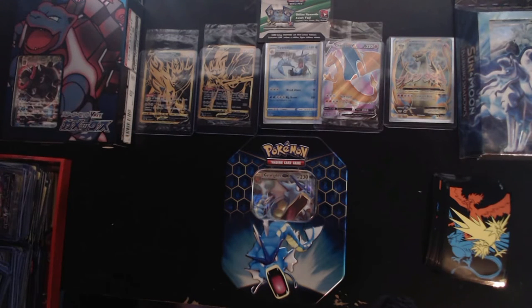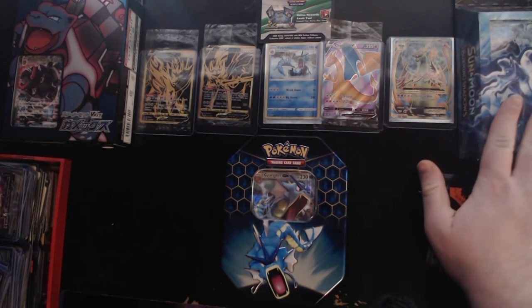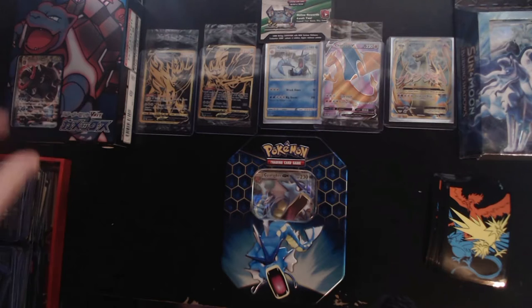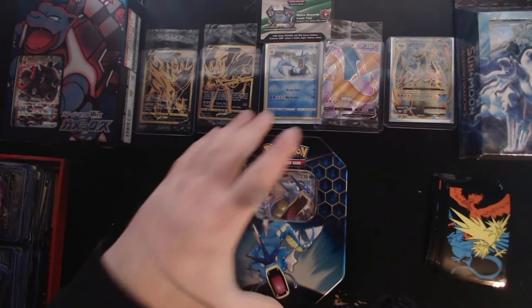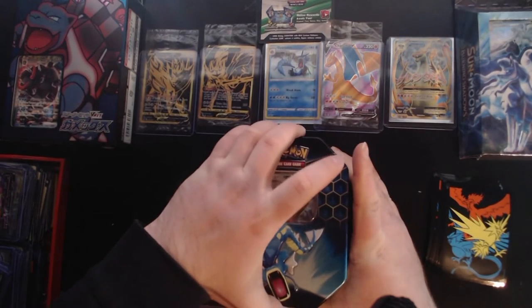We've also got the giveaway items which are going to be given away once we get 500 subscribers. Third place is going to be 40 TCG code cards, second place is going to be this theme deck with the Alolan Vulpix, and on the far left we have the Blastoise VMAX Japanese version which is phenomenal. I've also got all of my full arts and holos down there. Let's get into it — I always hate opening up these tins.